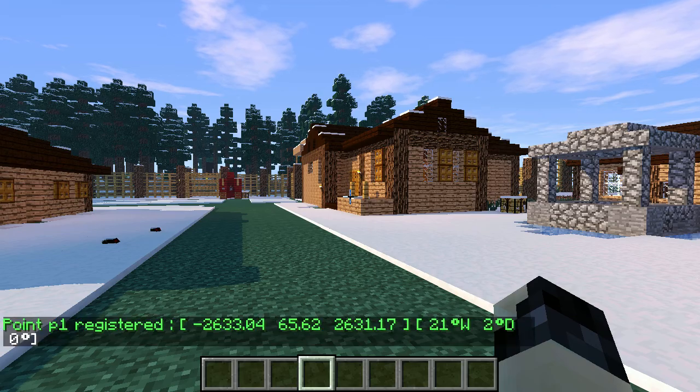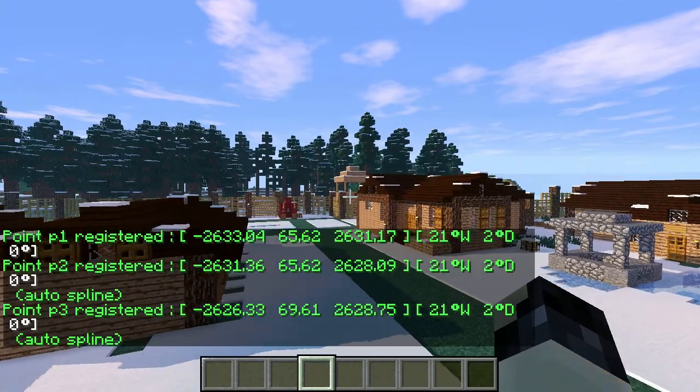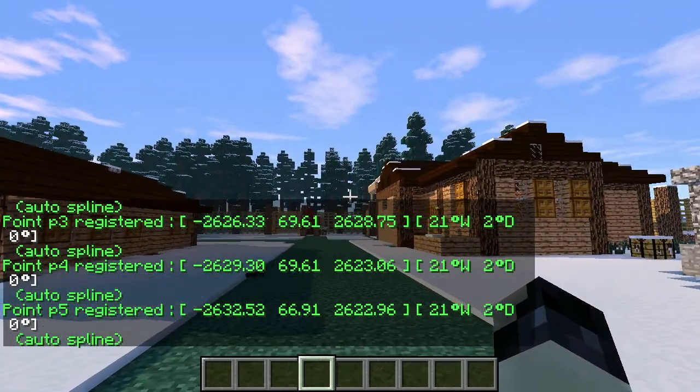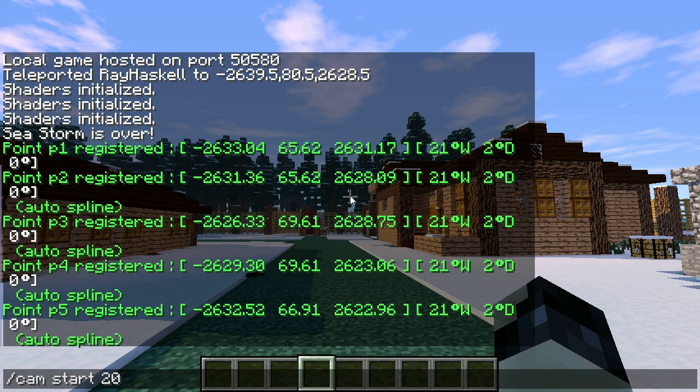Hit P to set a waypoint, hit P again to set another waypoint, P again, P again — as many waypoints as you want. Then type backslash cam start and enter the time duration. Let's do 20 seconds.